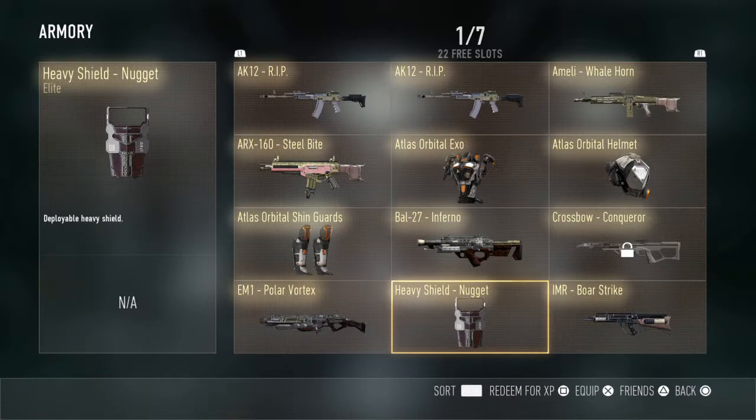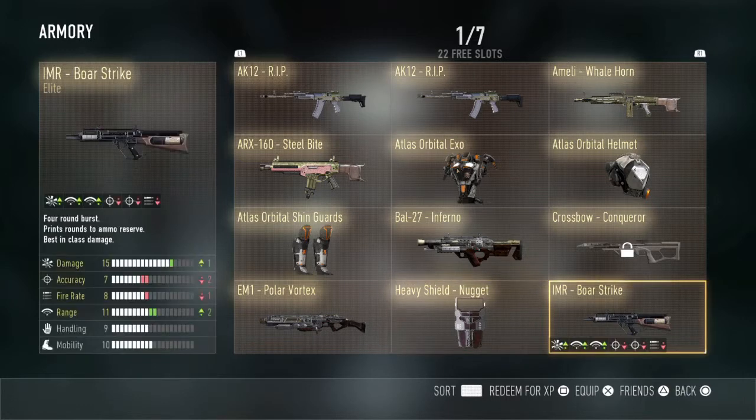We got the Heavy Shield Nugget — I don't use heavy shields, but look at that, it's sweet. Coming in next, we got the IMR Bore Strike with plus one damage, negative two accuracy, negative one fire rate, and plus two range. This gun is overpowered in hardcore — like one burst kills instantly.